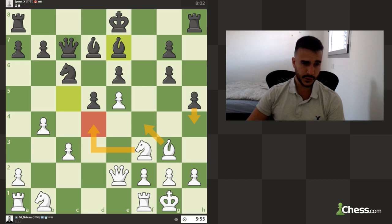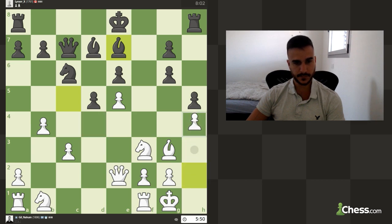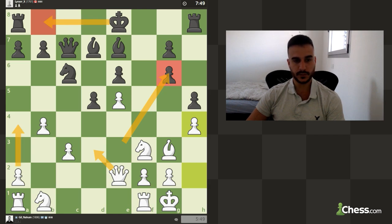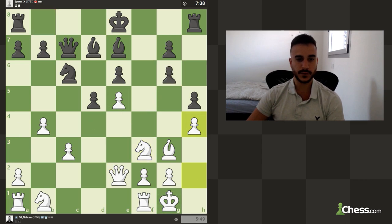We can put the knight on a new outpost, and then if he's going to play h4 we can maybe go bishop f4, but I'm not convinced that's a good move. I'll play h5 myself. This pawn is protected twice and it's not so simple to push. I'm mostly convinced he will try to castle queenside, so playing b4 already is good because we put a lot of pressure on his position. Maybe in the future knight to d4 and knight to g5 can be very good moves.